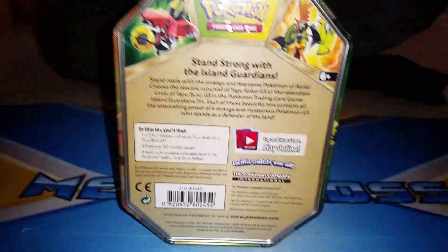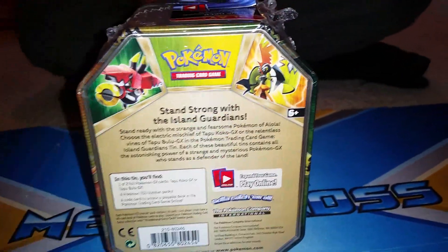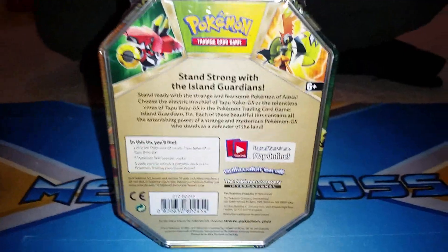There's a Tapu Koko and Bulu on the tin, and on the back — if you want to pause the video to take a read, do so. You can see both of the Tapus there. You don't see Tapu Fini or Tapu Lele on these tins.